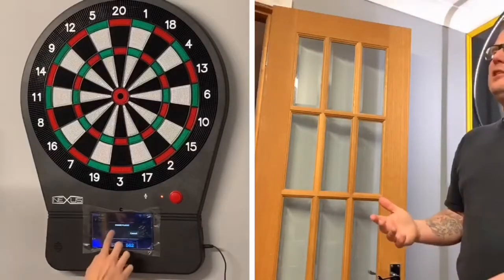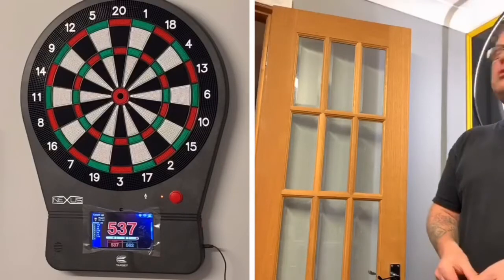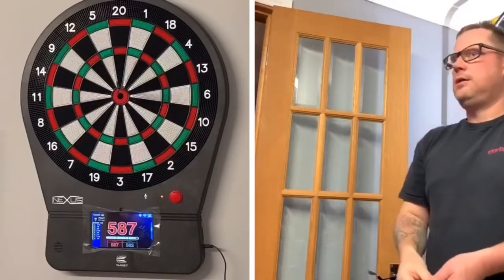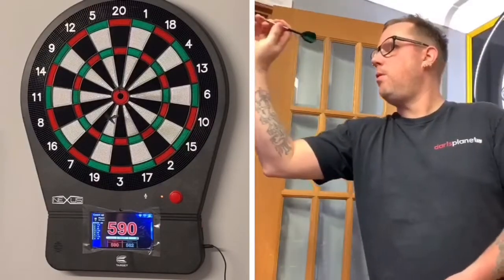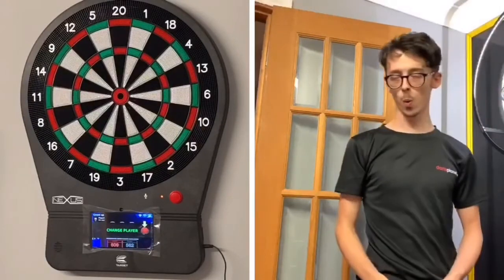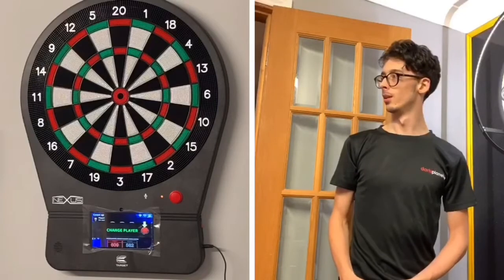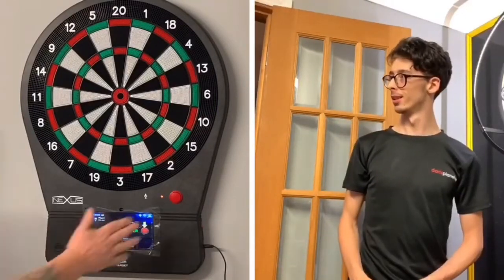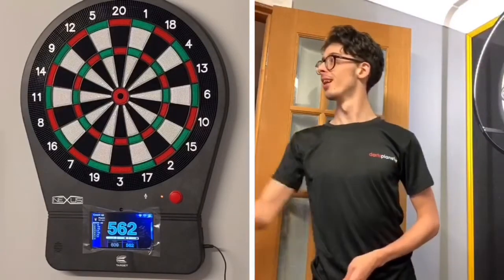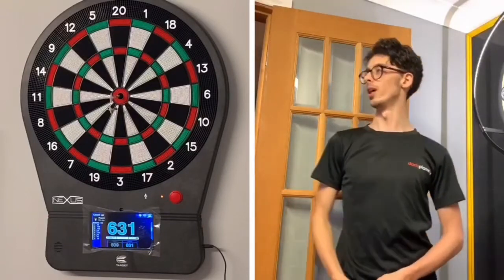Zach's going to try a treble 20 which also hits — another bounce-out for Zach. I'm only one dart down. Scores: 537 to me, 562 to Zach. Going into the final rounds — pressure is all on me. Can I hit a couple of bullseyes? Come on! Get in there! Two bullseyes. 609 points for me, Zach is on 562. This is really close — and Zach needs to beat me on the last three darts. Big 19 — no, in the bull — no!